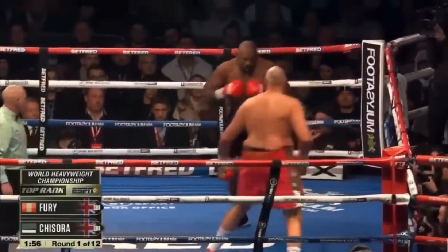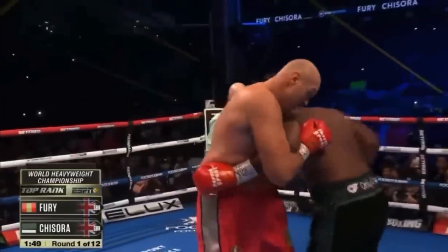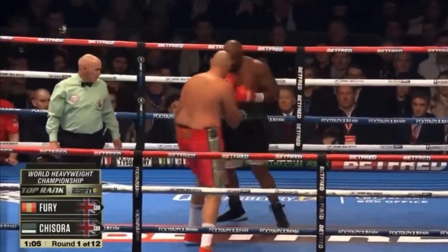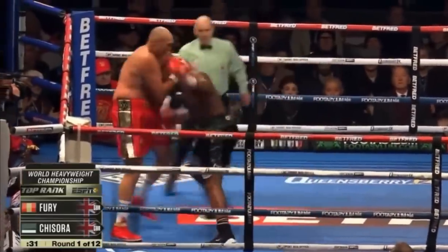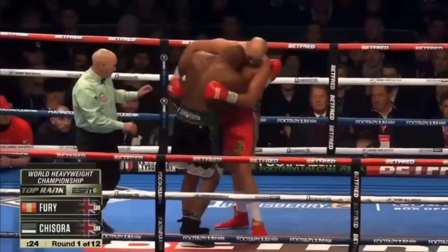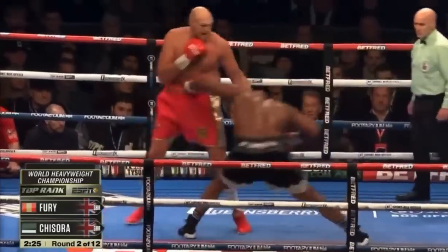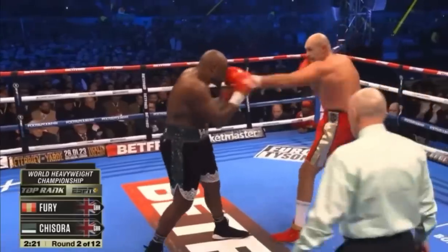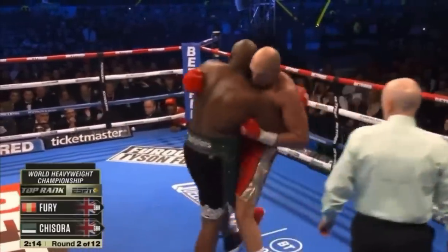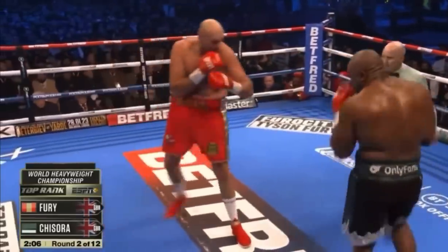Not sure if Fury's gonna stand and fight Chisora the way he wants, until he's got full control of this fight, and he feels like he's in full control. There's a right uppercut that came in from Tyson Fury, giving him an opportunity, driving down a right hand. Fury with the right hand behind the jab — a jab that comes with 85-inch reach. Short left hand on the inside. Good counter right there from Tyson Fury. That's how you discipline an opponent. Make him think twice.